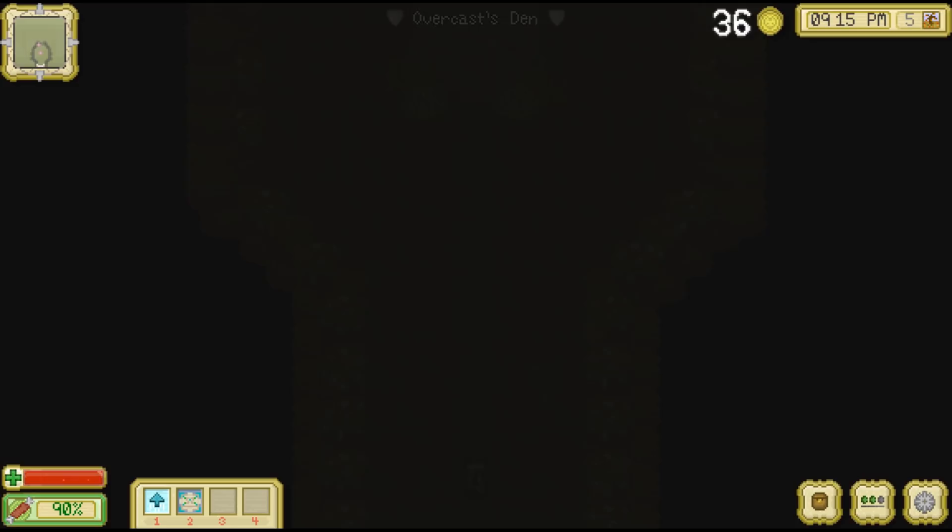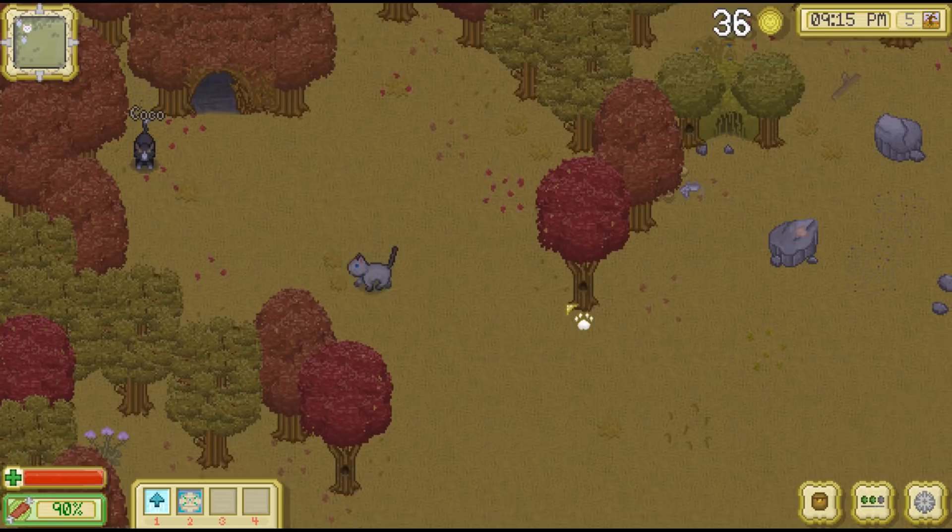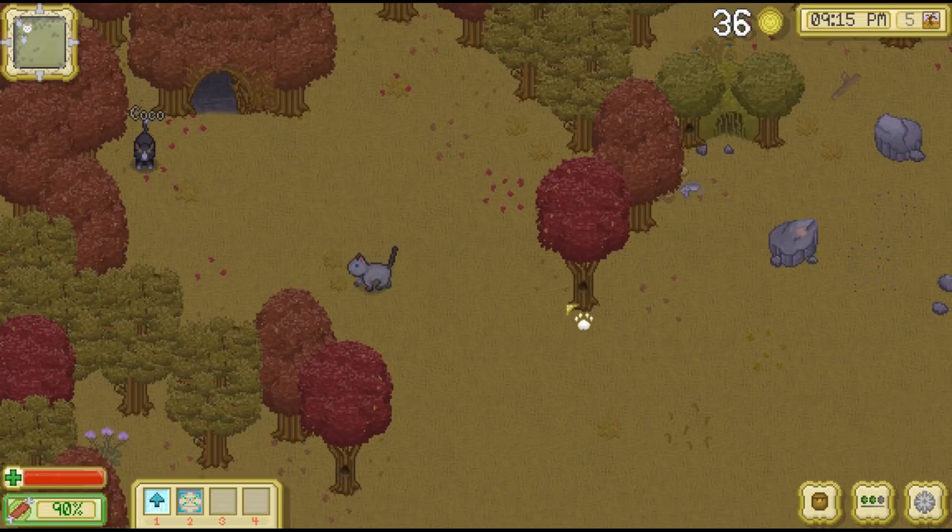At least one of them is inside. We're going to go ahead and sleep through the night so that we can see what's going on here in the daytime. Then we'll have to try and get some money for the guard's den, I think. Let's go ahead, we'll go to sleep, and then we'll save our game in the morning.